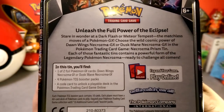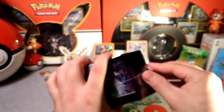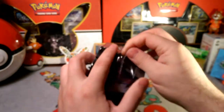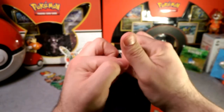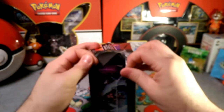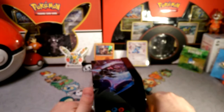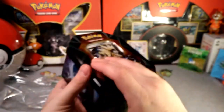They both have their own uses in the TCG. Dawn Wings is great for the invasion retreat utility, and Duskmane just has so much power. They've both seen some play — Duskmane has done better in tournaments, though still a little shy of first places. I think it recently got third with a Magnezone variant.